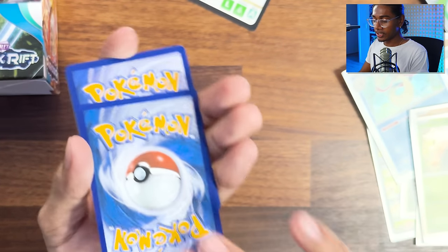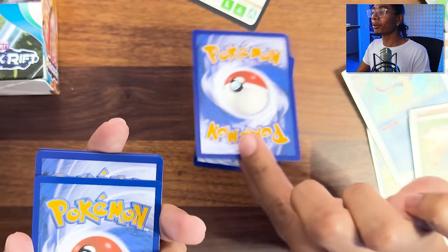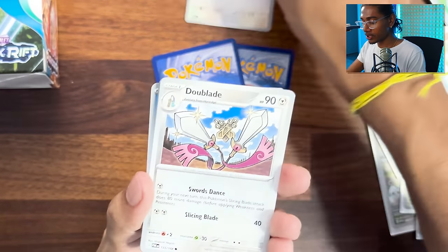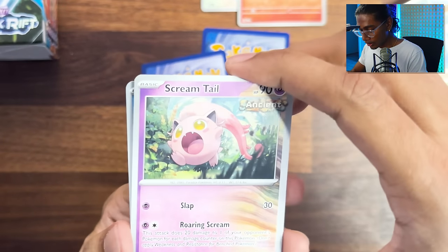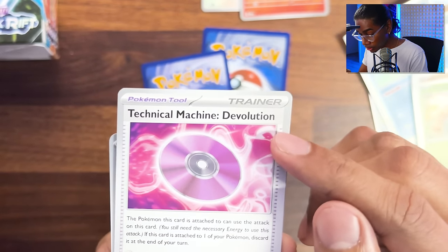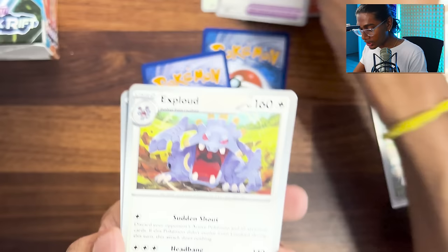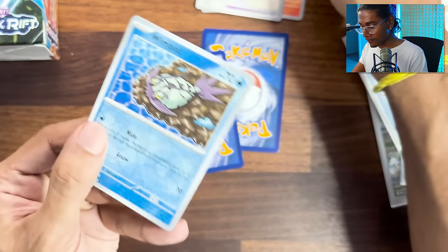So we do this, and then this is the energy card, and this is Chien-Pao. So be very careful. Whismur, Doublade, Surskit. Magby - oh, my favorite Scream Tail. Technical Machine Devolution - there's freaking devolution in the TCG. That kind of looks sick. Earthen Vessel.